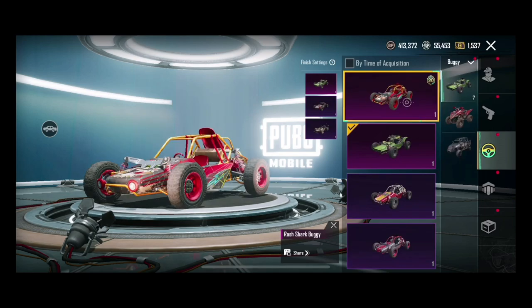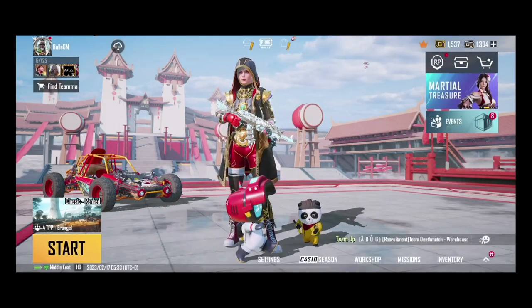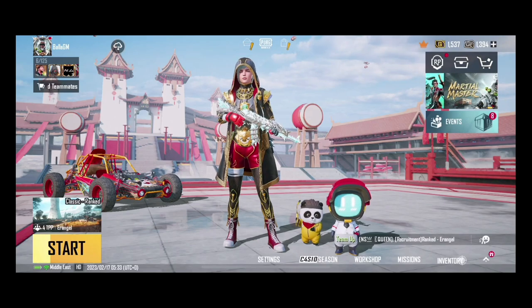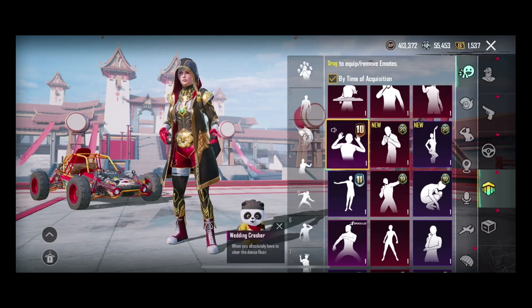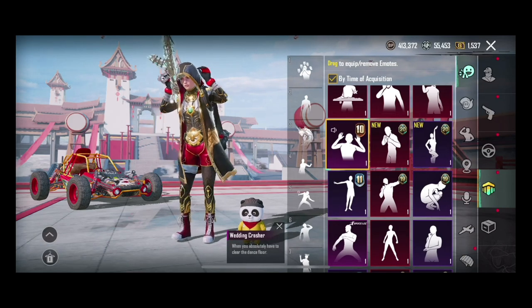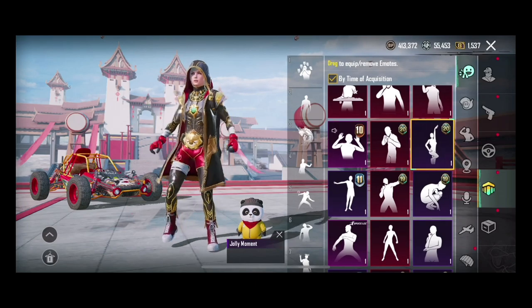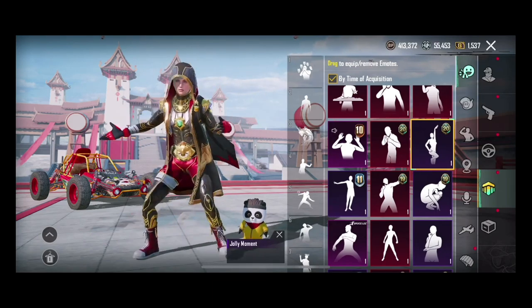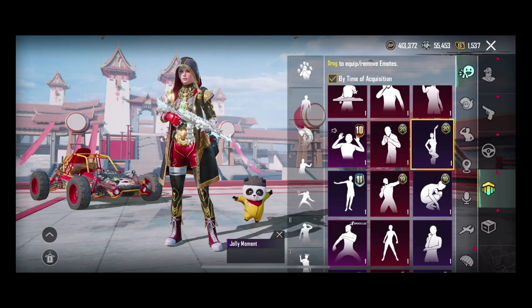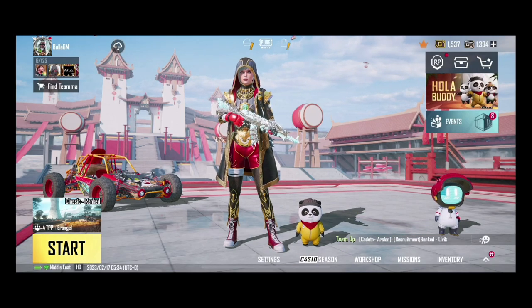Buggy buggy buggy — so this is the buggy skin we have, it's a plus. Let's go to inventory and let me show you what emotes are coming. Right now we have this old emote, and this is this season's emote. And this is our dancing emote — it's different, but I am sure it will be one of the famous emotes in PUBG and will be used on TikTok and all the other social media platforms for shorts and videos.